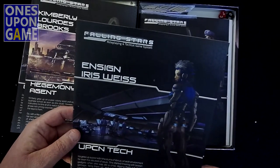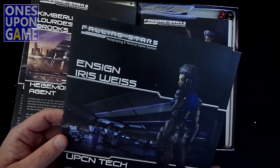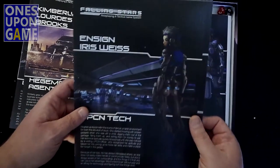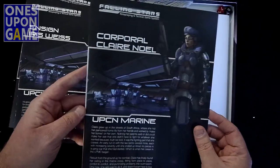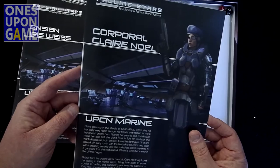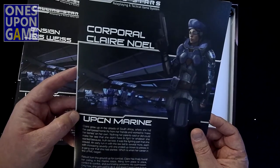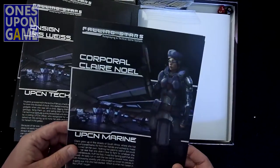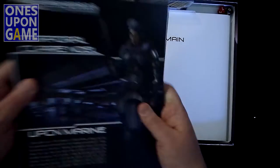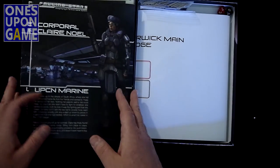It looks like we got another one — lots of characters. I guess you don't use them all. Vincent Iris Weiss — she's a technician from the slums of Venus. So Venus has been colonized enough to have slums. And last but not least, Corporal Claire Knoll, a UPCN Marine from South Africa, who hid her pampered home life from her friends to make her bones on her own. You've got a lot to choose from. I don't think you're going to run all eight. Fine sampling. I like the little dossiers — all very nice, thick stock, two parts for each character.